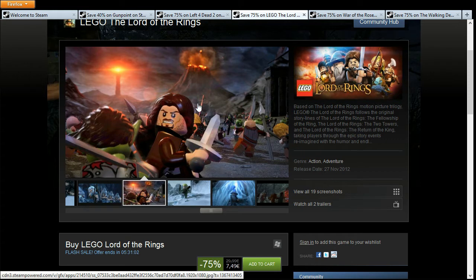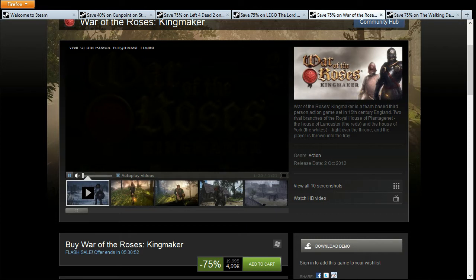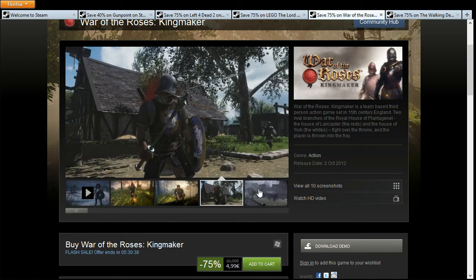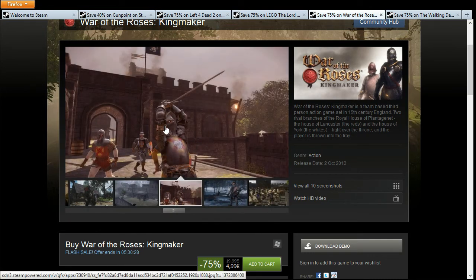The next one up is War of the Roses: Kingmaker, 75% off, which takes it down to 4 euros 99, 4 dollars 99, or 3 pounds 74. This is a team-based first-person medieval online competitive game. It is very much like Chivalry, which was on deal I think yesterday or the day before — much more realistic I would say, and the graphics are much better than Chivalry.